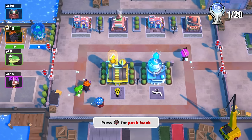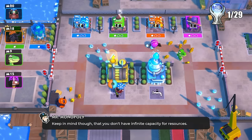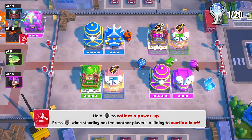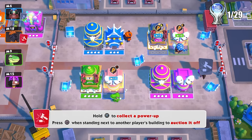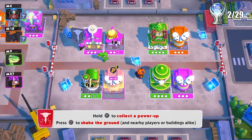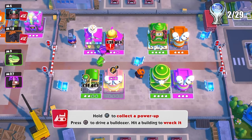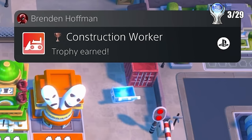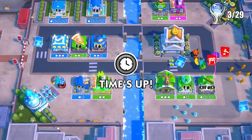I continued on with the tutorial for a bit until the game sort of let us free and there was an actual match going on. At some point during this match, I got my first power-up that I used to steal someone's property with, and the Thief trophy popped. Later on, I also smashed someone's house down with a bulldozer and received the Construction Worker trophy.